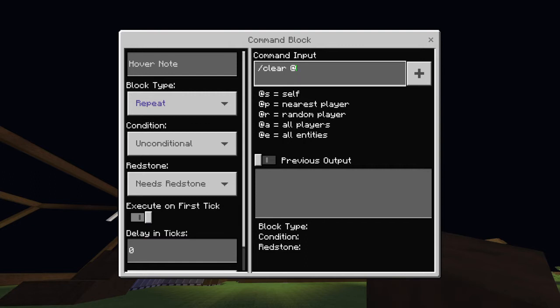Type slash clear @p, then the currency you want — for example I'm going to put diamond. You always need to put a zero, and then the amount you want taken away, so I'm going to do five.